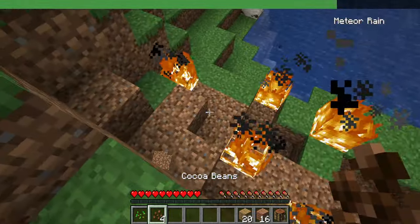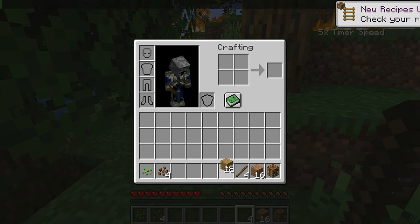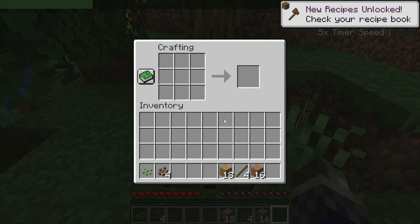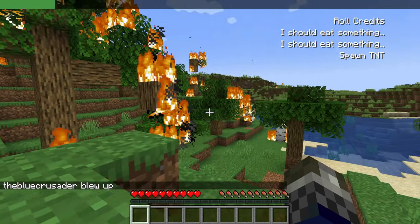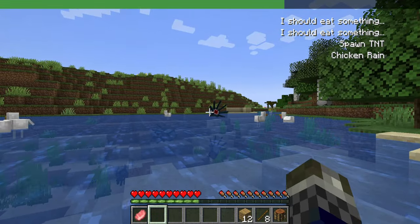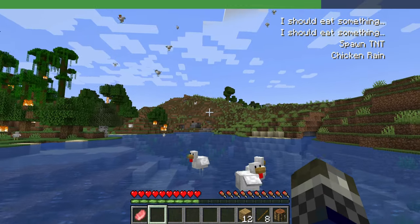extremely dense fog, inverted colours, randomised armour, ultra zoom, no item drops, slippery blocks, random teleportations, arrow rain, low gravity, inverted controls, upside down visuals, changes to in-game physics and so much more to just cause some pure mayhem in the game for a true surprise.